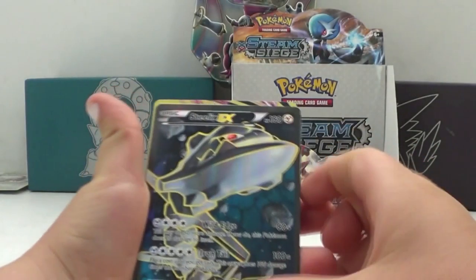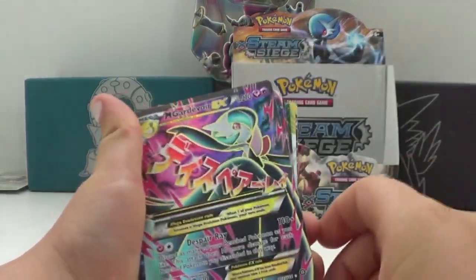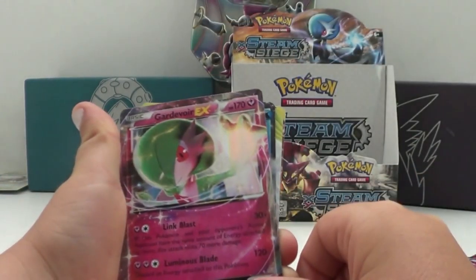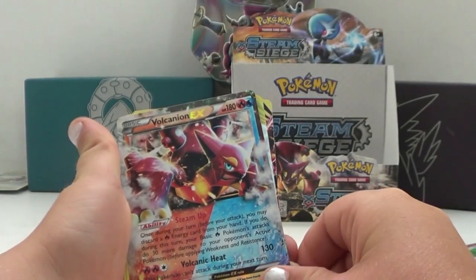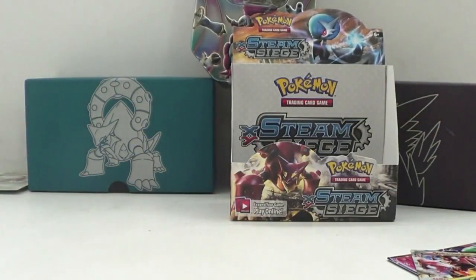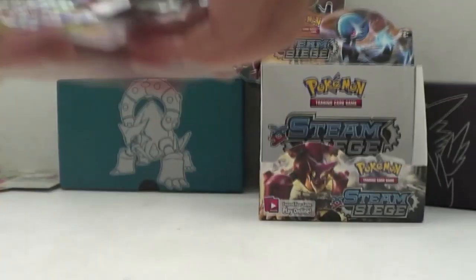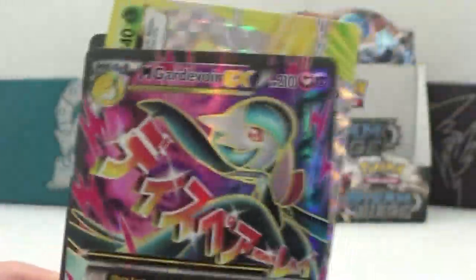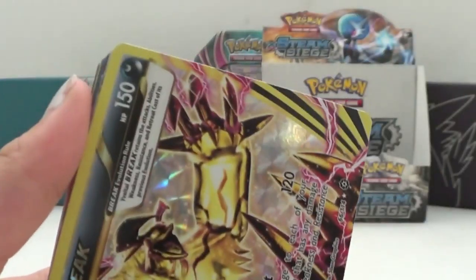So we got Full Art Steelix EX, Mega Gardevoir EX Full Art, Mega Gardevoir EX Full Art, Mega Volcanion EX Dual Type, Mega Break, and Eevee-all Break. I really like these cards, especially the Eevee-all Break and the Mega Steelix, Mega Gardevoir Full Art - really good artwork. Hope you enjoyed, and see you next time.